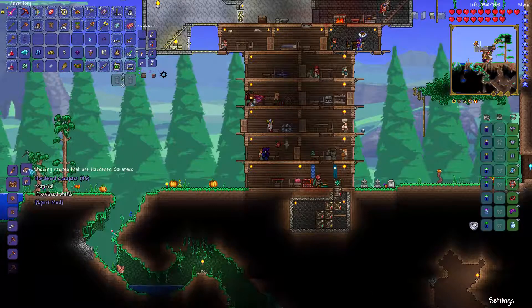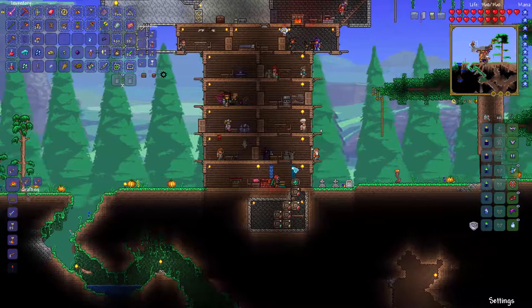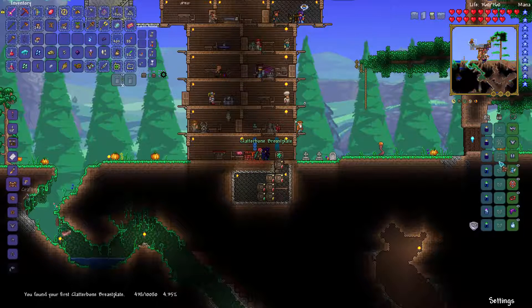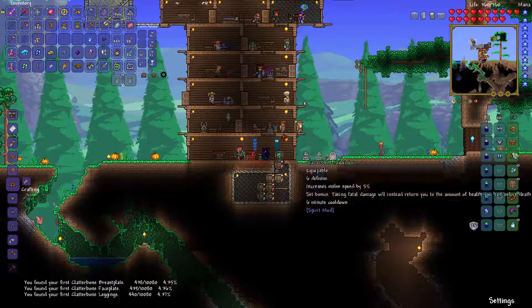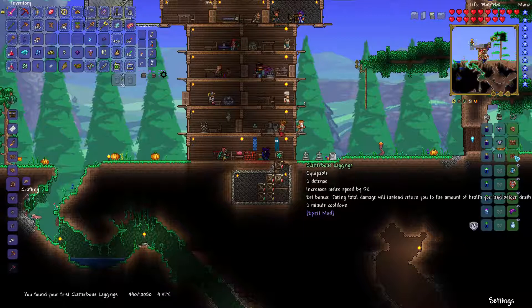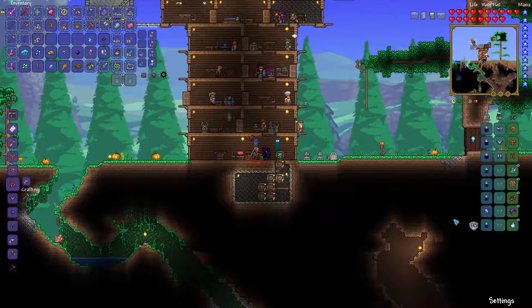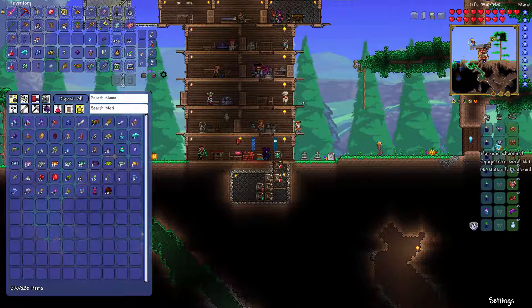Here's another set of armor from the Spirit mod that seems a bit more powerful: the Clatterbone set. Let's try to make that - it's made with hardened car-face or however you pronounce that. Clatterbone breastplate, faceplate, and leggings. And if nothing else, I'll be able to put all these on armor stands at some point. The set bonus is: taking fatal damage will instead return you to the amount of health you had before death, with a six minute cooldown. I'm going to keep that on. It has less defense, sure, but I'm supposed to mess with modded stuff, right? We're keeping that because that sounds really good.